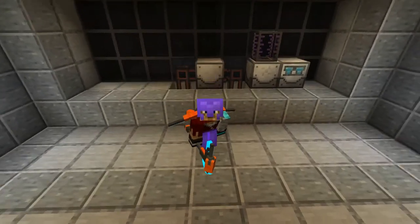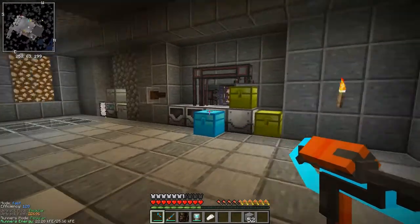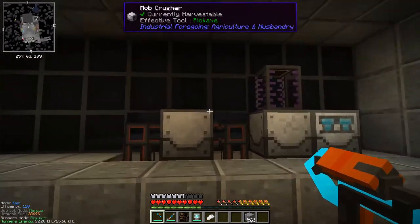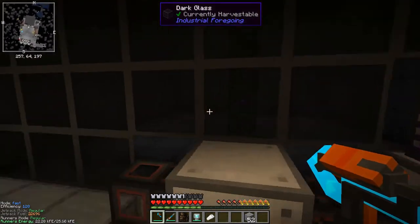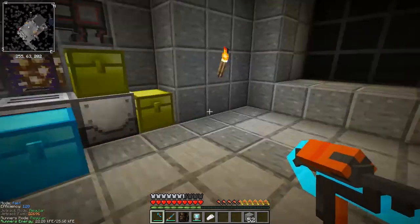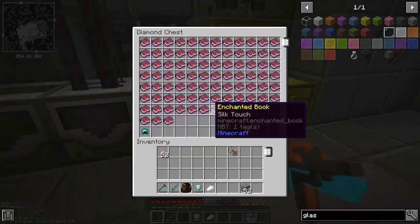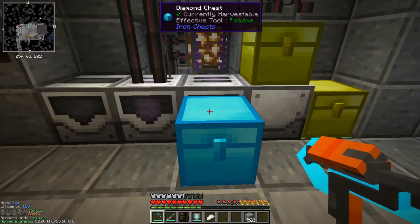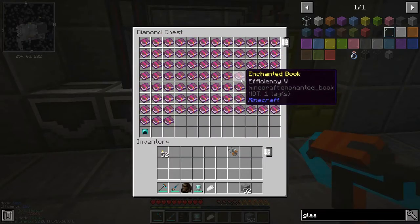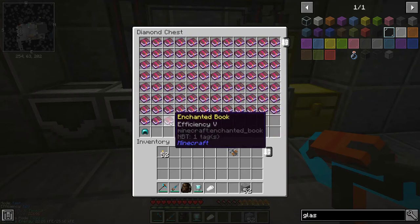Hello everyone and welcome back to another episode of modded Minecraft. We're starting off where we finished last time, near our new enchantment factory next to the four mob spawners. This thing has been running quite a bit - I AFK'd near the farm so the essence was pumping through. We've been getting a few enchanted books and I've had to upgrade the output chest to a diamond chest. I was really looking for silk touch and I didn't get it last time.